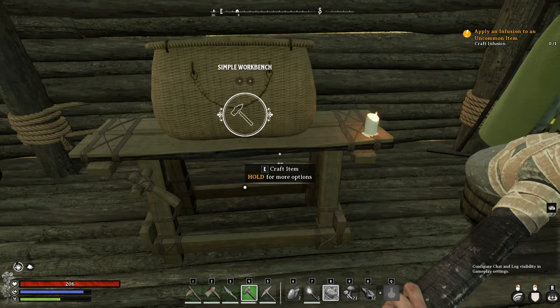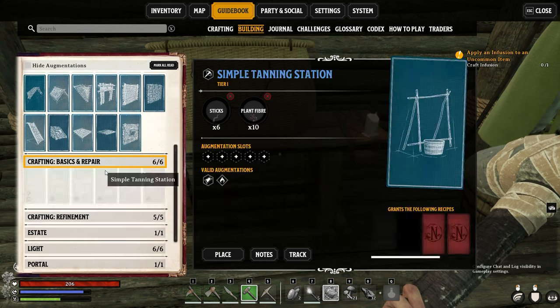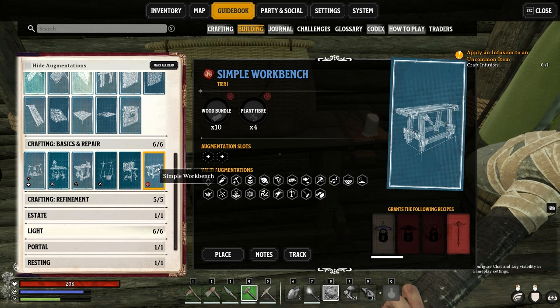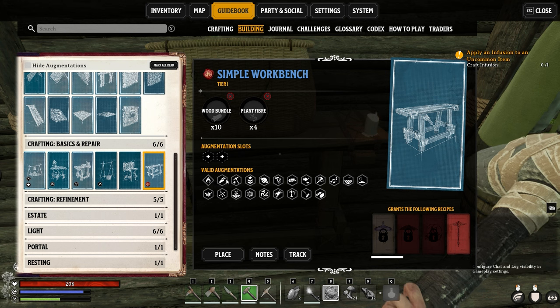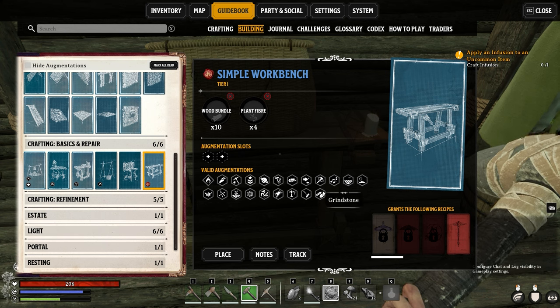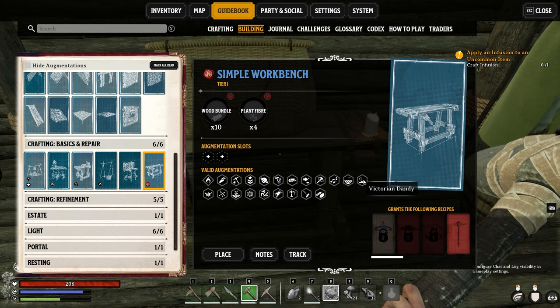Now, the way these work is they're sort of a virtually different way. So if we go in here and we look at the basics and repair stuff, you can look at all the structures here. We're going to start on the simple workbench because this one has a crazy amount of augmentations. So you can see here, valid augmentations are all these ones down here. Now, some of these you can control relatively easily, some of them are a bit more complicated. So far, we've not seen 80% of these.